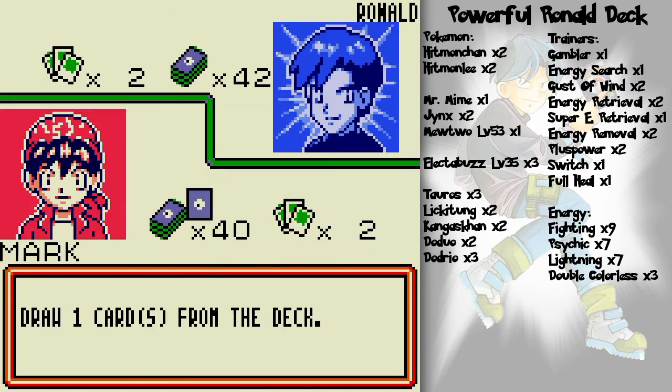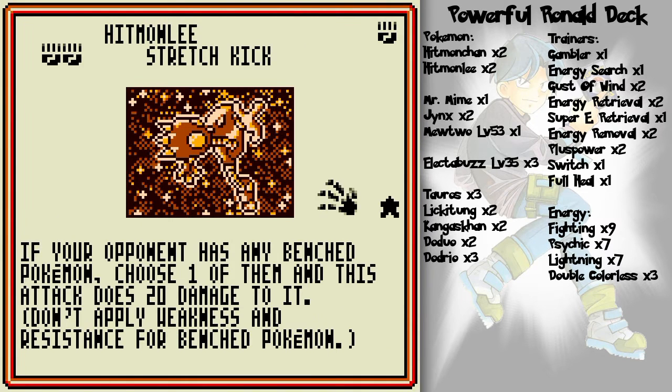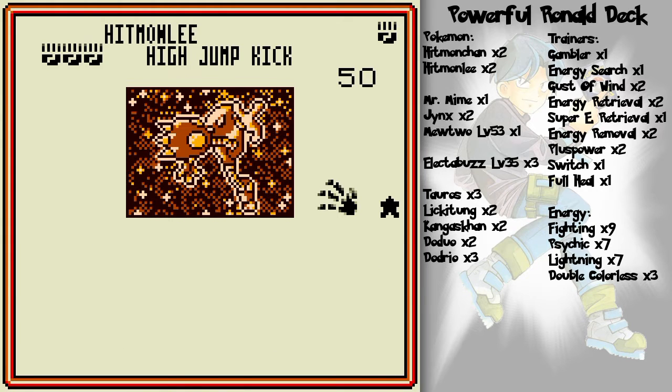Hitmonlee has a Stretch Kick with such a silly animation — if any Pokemon is on the bench, choose one and do 20 damage to it. It's also got a High Jump Kick. Brutal.